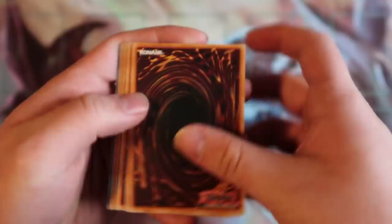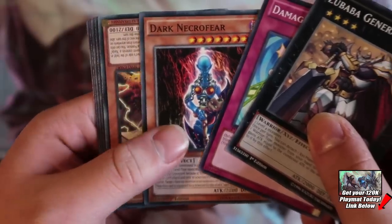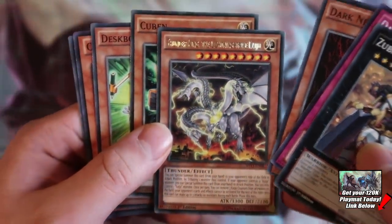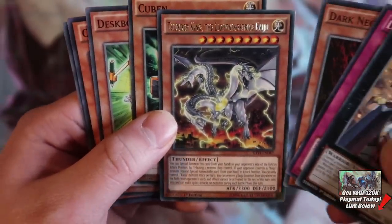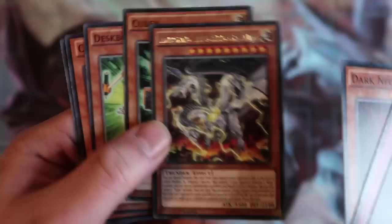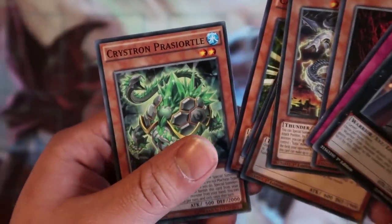Got a couple more packs to go. Let's rip this one right here. A Zubaba General, cool. Damage Diet. Dark Necrofear. Ooh! Thunder King, the Lightning Strike Kaiju — very nice. I actually got this a couple times already, and I see a lot of people pull this card from Dollarama packs, which is really awesome. And this card is like a European print for sure — it's darker. We love European print cards. Kuban, Desk Boss Zero Three. Cameroceras. And Crystron Pragtical — the turtle guy.